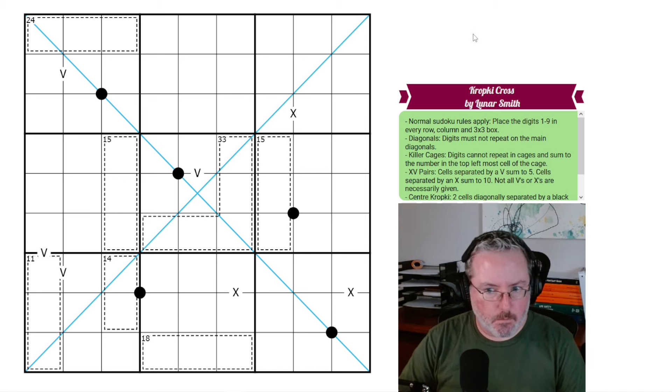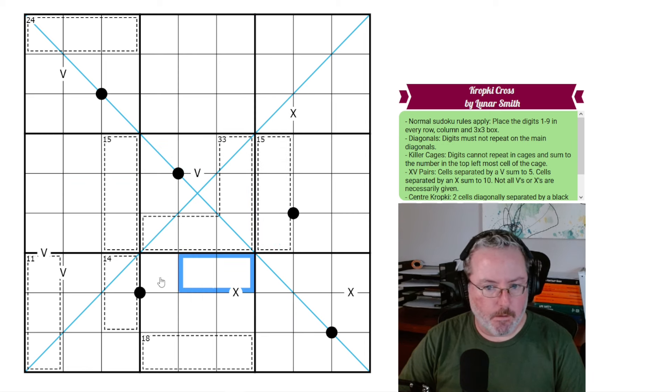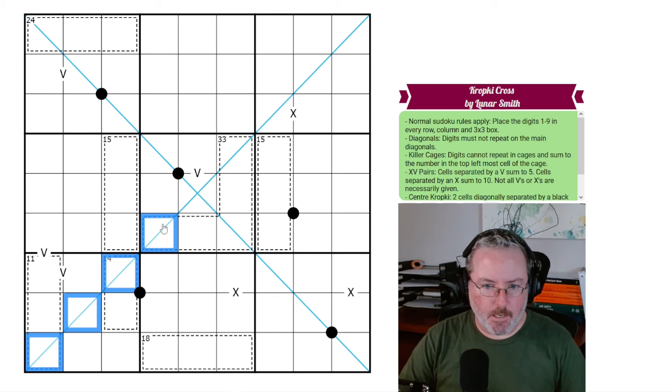So, what do we have? We've got normal Sudoku rules apply, so every row, every column, and every 3x3 box contains digits 1 through 9. We've got diagonals, so digits must not repeat on the main diagonals — we have two diagonals where digits can't repeat.